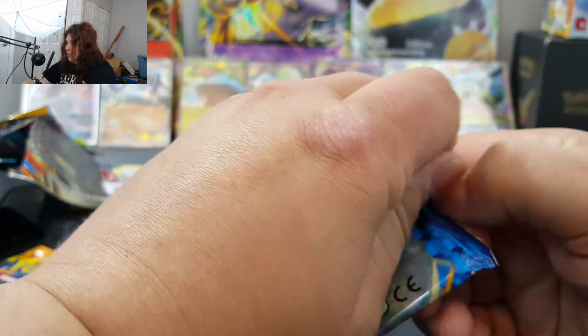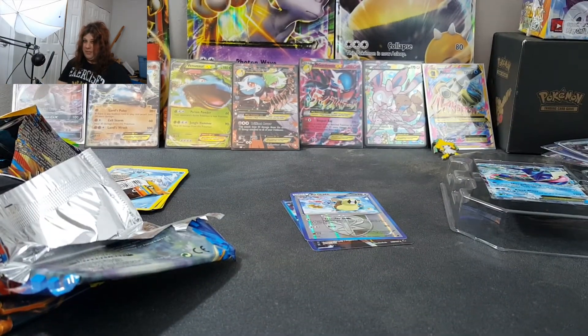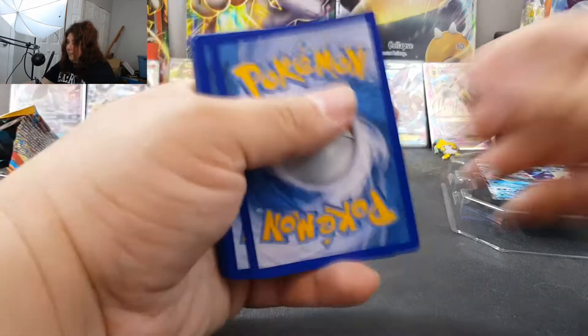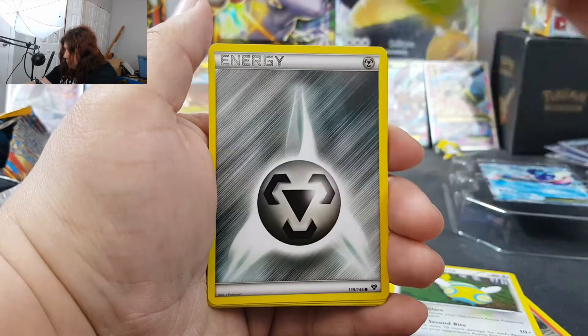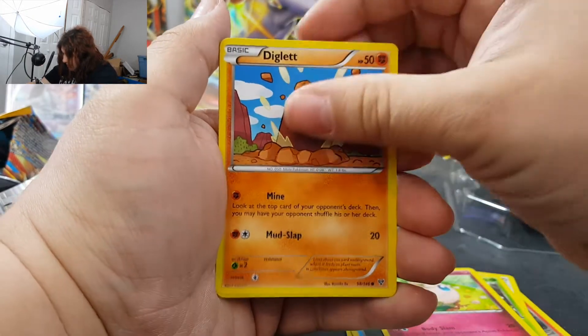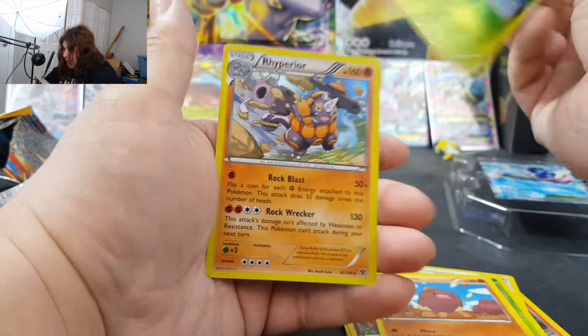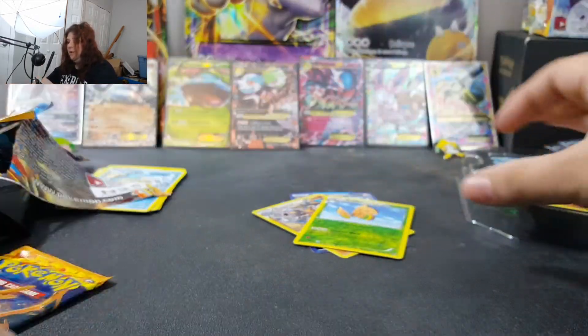Now we got ourselves an XY Base pack. I haven't opened up too much of this. I remember picking up a few a while back, early when I started doing Pokemon videos, at a viewer's request. And that's another thing — if you have anything you would like to see me open, I'll gladly get a hold of it, as long as it's not something ridiculously expensive. Like, don't tell me to open a first edition base set booster box, because it's not happening. But if you have something reasonable, let me know in the comments below. So we start with a Braixen. Dunsparce. Stunfisk. Steel Energy. Pumpkaboo. Shellder. Jigglypuff. Diglett — very cute. Fennekin, that is a Reverse Rare. And our Rare is a Rhyperior Holographic! So this tin is actually pretty decent so far — four pulls out of four packs.